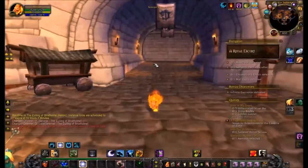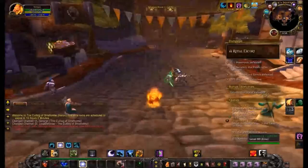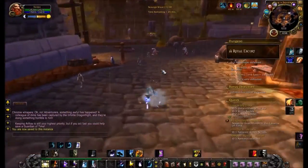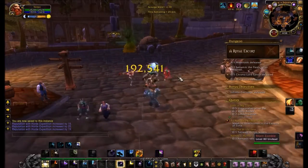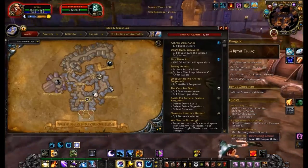Now we are at the entrance, which is here. You need to run a little bit to come over here. You don't need to kill anything or do anything special. The first thing you need to do is kill the waves. You will just stand here and kill the waves that come.